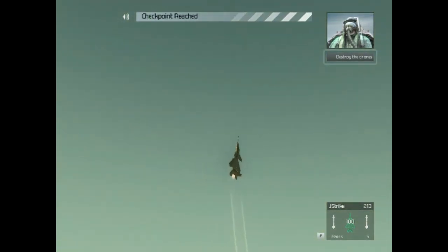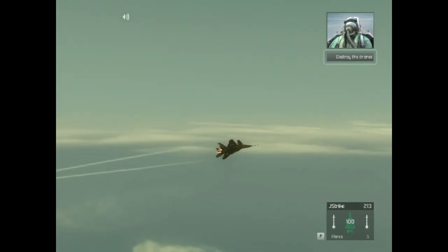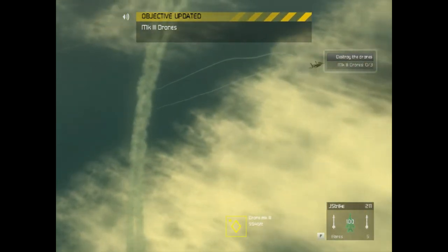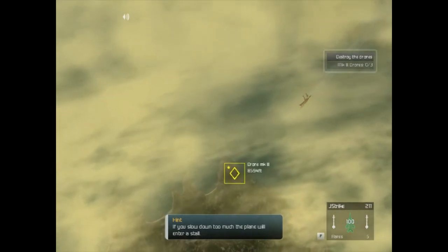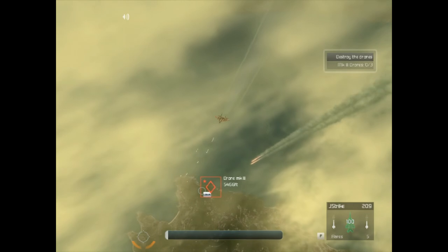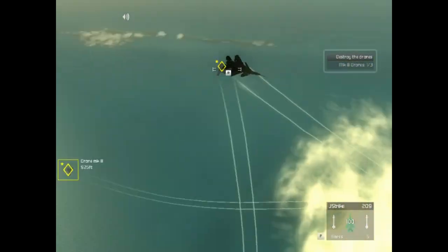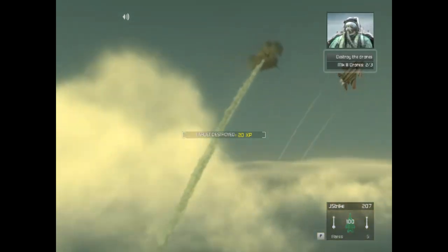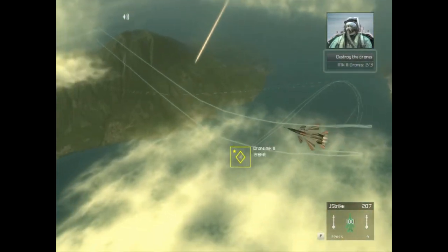Okay, Crenshaw. Now let's see how well you do when the drones shoot back. This next wave of drones is armed with dummy missiles and they're damn good shots. You'll need to dodge the missiles with your limiter off while engaging the drones. Ready? Here they come. Nice kill, Crenshaw. Watch your speed — if you slow down too much, you'll go into a stall. Good hit. That's one less target to worry about. Great job. The object is to shoot down the enemy, not the other way around. You're doing great, Crenshaw. Keep it up.